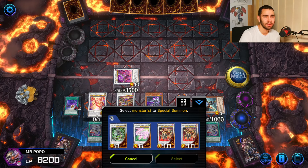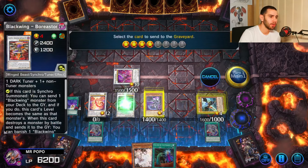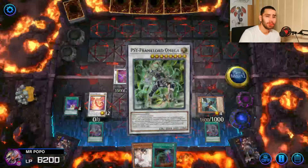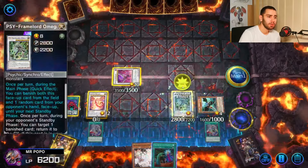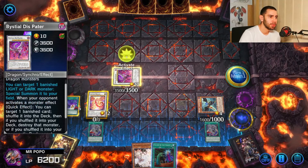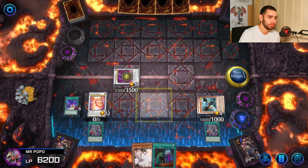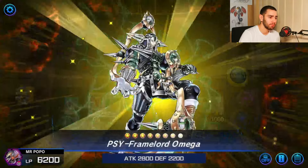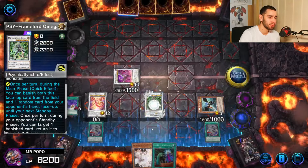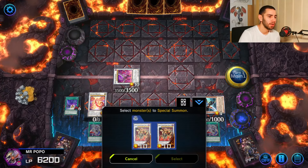Now we go into Omega using these two. We start ripping cards from our opponent's hand. Activate Omega's effect to summon back his brother, and Omega is back — it's also soft once per turn. We do this again to rip another card from our opponent's hand.